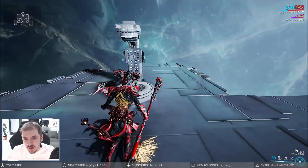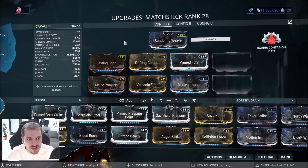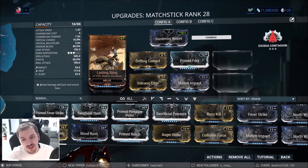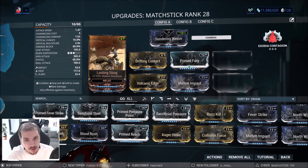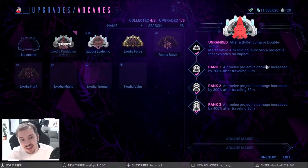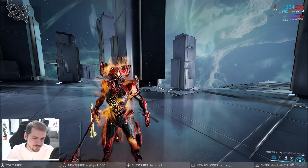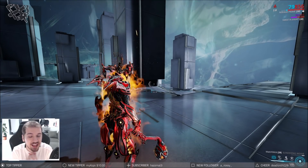Exodia Contagion doesn't need to be R3 or anything like that — an R0 will do just fine. I built this mostly just so I can use Exodia Contagion on it. What I've got is status chance, but considering how Exodia Contagion works you don't really even need the status chance. Go for status duration — something like Lasting Sting, which has a drain of 16 and you'll need about 10,000 endo to max it out — plus Volcanic Edge for heat and status chance, and Prime Fury for attack speed. What you do is simply jump, aim glide, and do a melee attack, which launches a projectile that detonates on contact with a surface. Use it in front of you and you can proc heat on yourself.